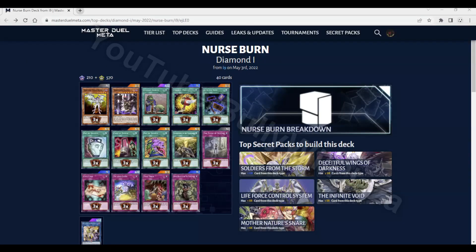Hello everyone, this is Bullyweeplaza and today I will show you how to import decks from MasterDuelMeta. First you will go to the website masterduelmeta.com and then you will log into your account on the top right. Then you will navigate to some deck you want to play such as NurseBurn, Diamond 1 from i9.